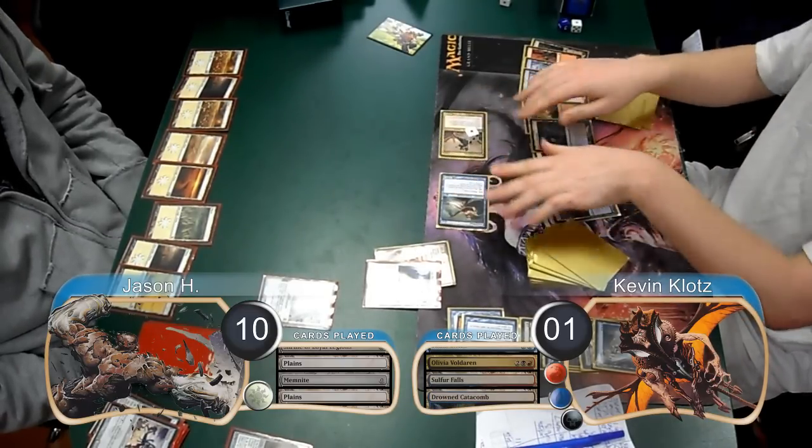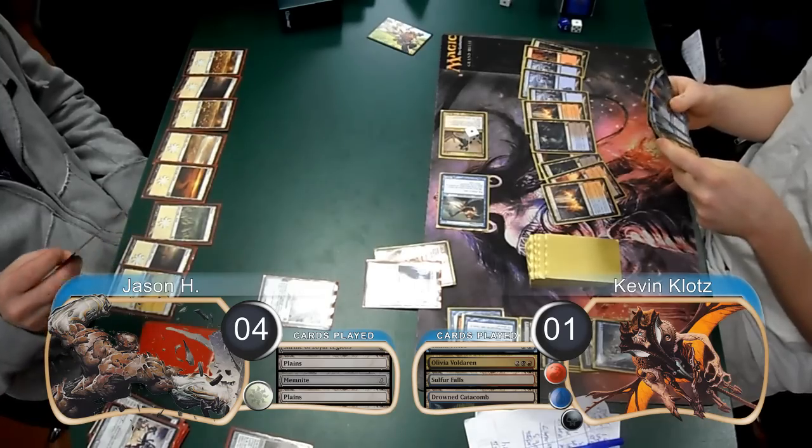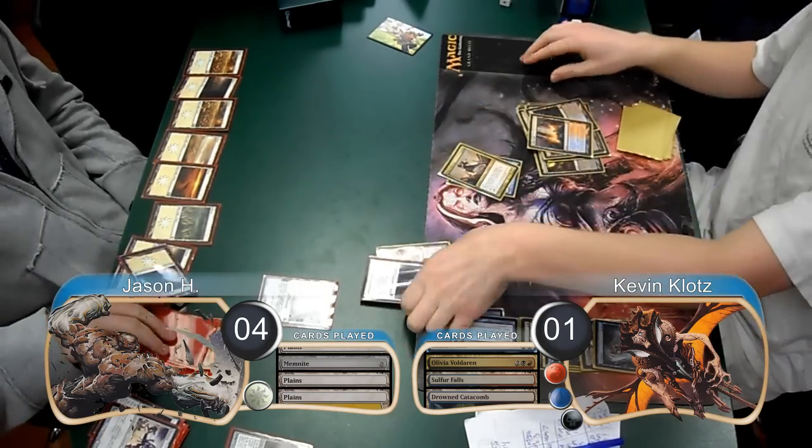The first Memnite of the game finally showed up for Jason, however Olivia made quick work of it and made herself stronger. I then attacked for 6, dropping Jason to 10. He then played land go, so at the end of the turn I used my mage to draw 2 more cards. I then attacked again, dropping Jason to 4, and when the top card of his library was only a Plains, I ended the game, taking us to Game 3.